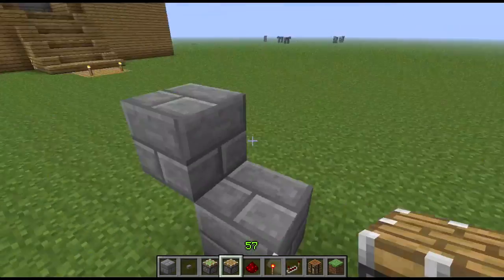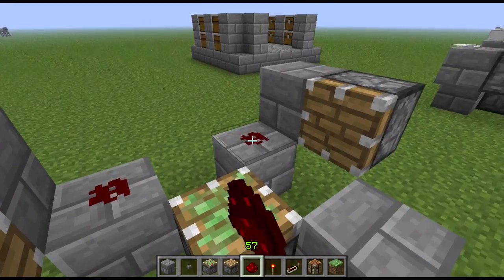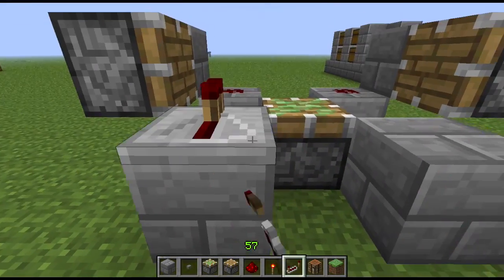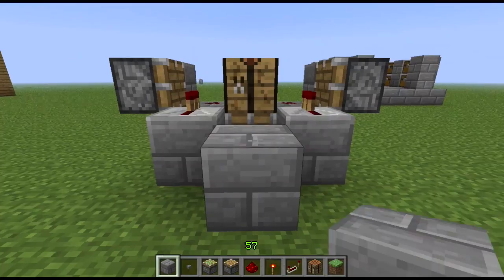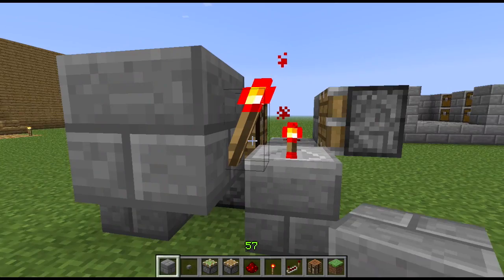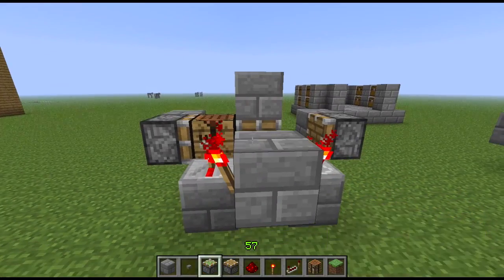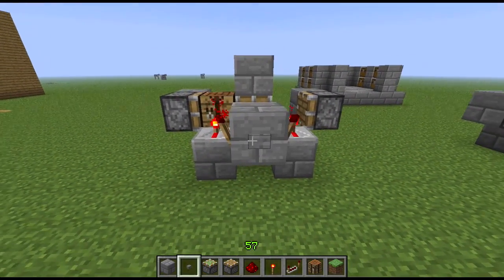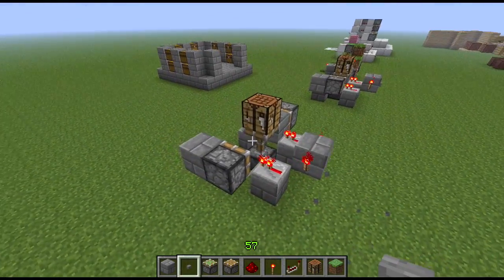Then you're going to put a sticky piston, or a regular piston, another regular piston. Redstone like that, repeaters like that. The block you want to swap out like that. And then your input block right here with torch here, torch here. To activate it you're just going to put one block like this — it'll start it. And then you can put a button on it, or you can run whatever you want to it.